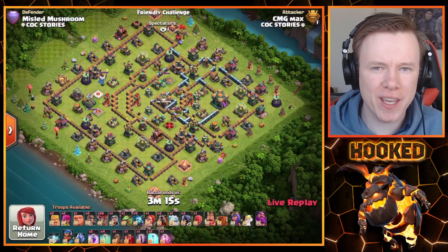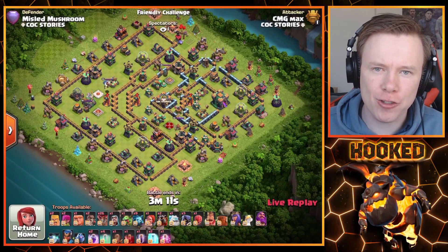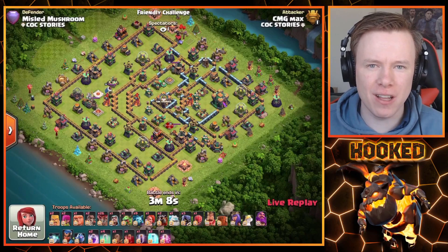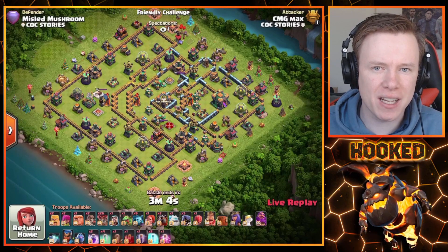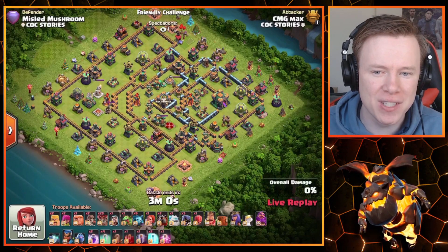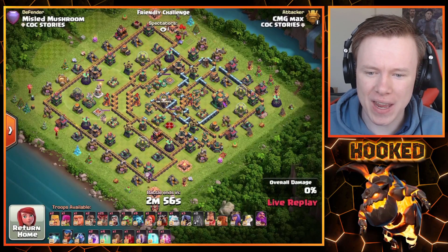Last time we did this we had Rakiras on the channel, and every time he tripled he had to bring an extra lava hound. Well today we got one of the best Skelly Donut Lalo players on the planet — it is Max of CMG — and today he's going to be coming in with Skelly Donut Lalo. Every time he triples he has to add a skeleton spell. Let's see how he can do today.